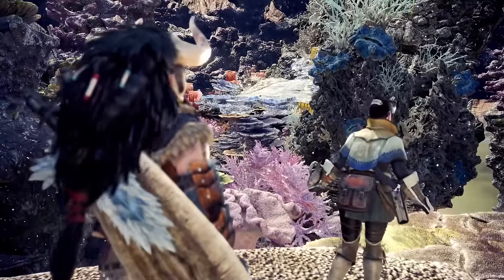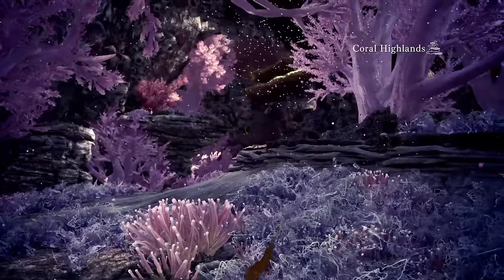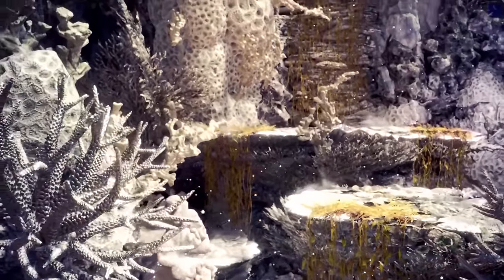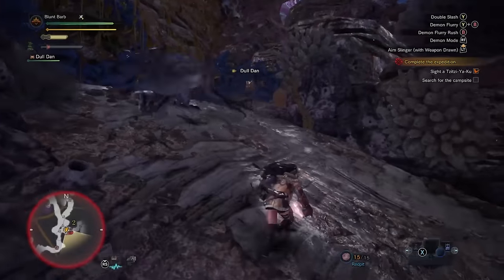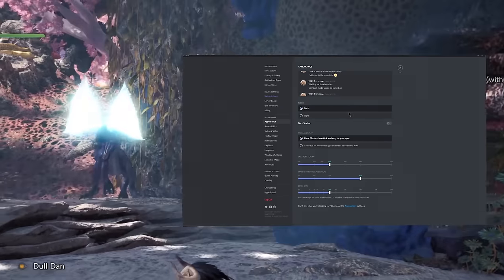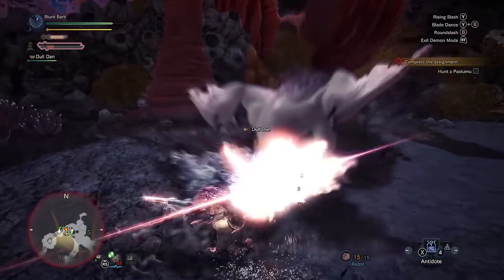The one good thing about Zora's mission is it opens the way to our next locale, the Coral Highlands. I really do love how this locale looks with its underwater aesthetic — hopefully we'll get to see it again in a future Monster Hunter. Either way, I take on Tzitzi-Ya-Ku and Paolumu next. Tzitzi is Kulu's blue-light-mode brother, and Paolumu is the Highlands' resident windbag.